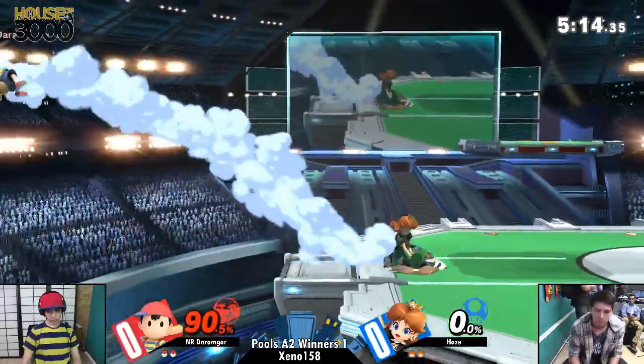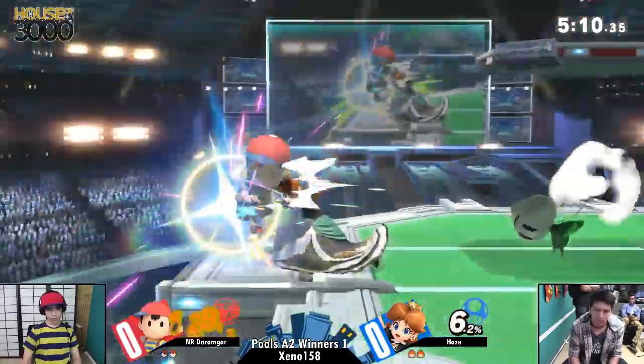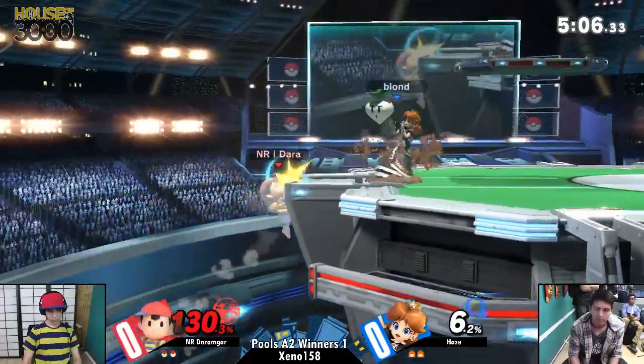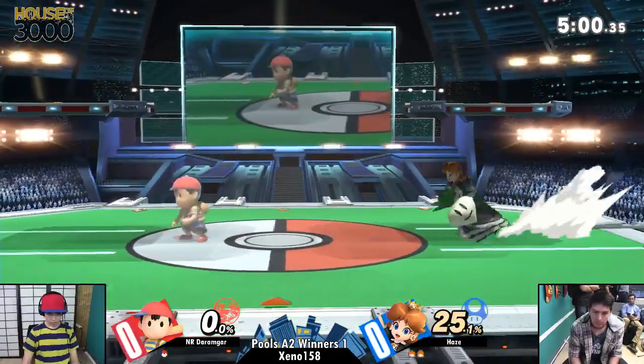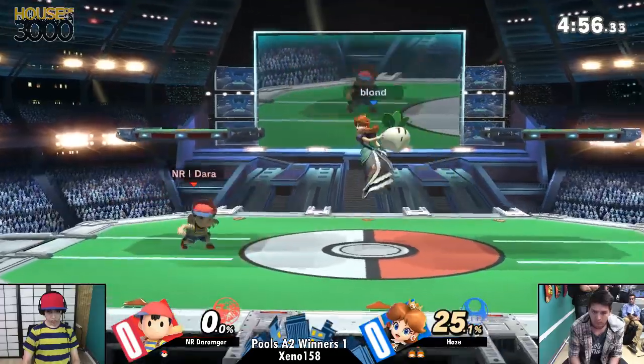Nice back air. The spacing's been really good so far. Spacing back air safely on block, drifting away. Ooh! That was incredible! Turnip, turnip dash attack — I'm down. That was turnip sight! Do not land into this man. Peach — Daisy in this case — she is a Mario character, as we all know. I'm going to keep saying Peach because habit.